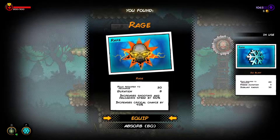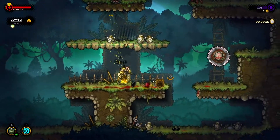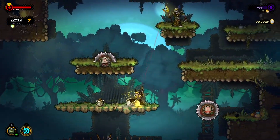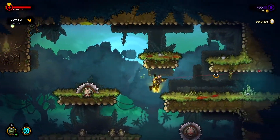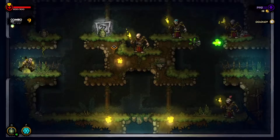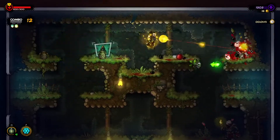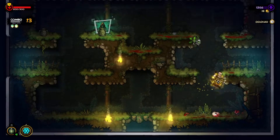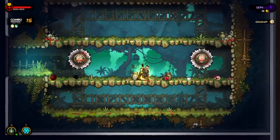Duration 8: increased shooting and reloading speed by 50%, increases critical chance - so it gives an insane amount of damage basically. I think I'll stick with the ice ability because damage isn't really the problem - I can kill every boss. The issue is that I get hit and take damage. The freezing ability is probably more helpful to me. The other ability is definitely powerful if you're actually good at the game.